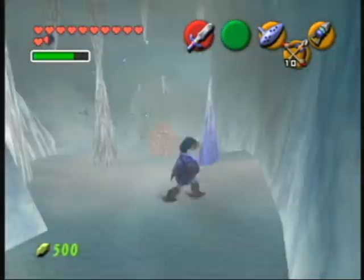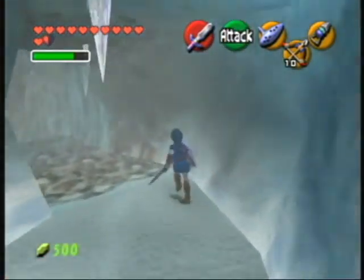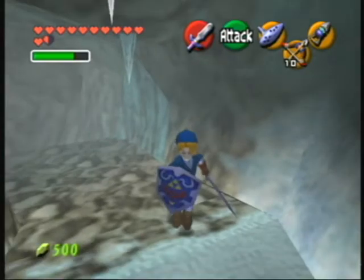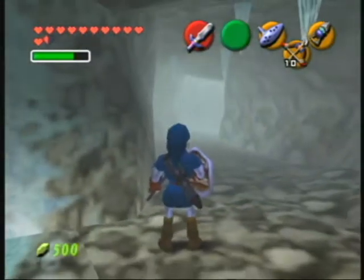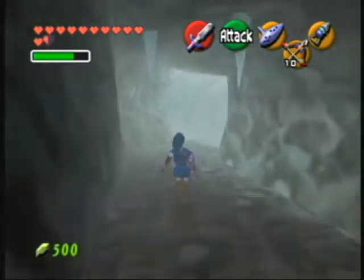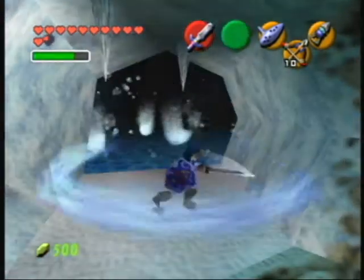This ice cavern is the smallest dungeon in the game, if you can call it a dungeon. It's full of icicles, stalactites — which are the ones that hang from the ceiling — and stalagmites, which come from the floor. It's also full of these Freezards, they're called.